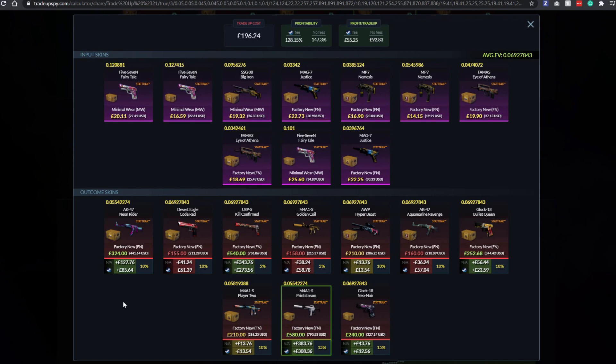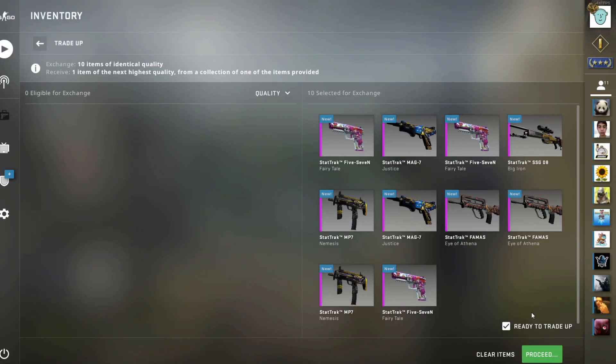Nothing's really a big loss, so whatever we get I've tried to set it up that we've got something decent. I generally don't do too well with covert StatTrak trade ups, so I'm really hoping this one's a change of luck. Trade up is loaded — I'm pretty nervous but I'm ready to go.